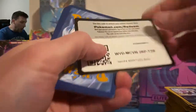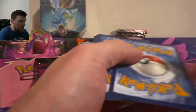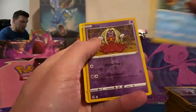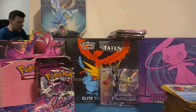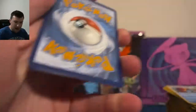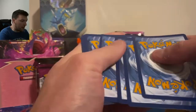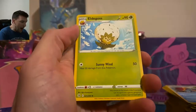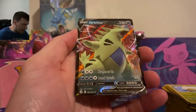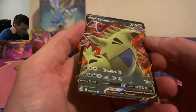From Evolving Skies here's the list: two Noivern Vs, the Umbreon V alt art, and that has been it. This is now alt art number four that we've pulled from Fusion Strike — Genesect, Mew V, Mew V Max, and now Celebi V. Wow, absolutely wow. Bug Catcher, Tyranitar V — nice. Whoever was in charge of cutting for this ETB is also fire — look at that right side, super thin.